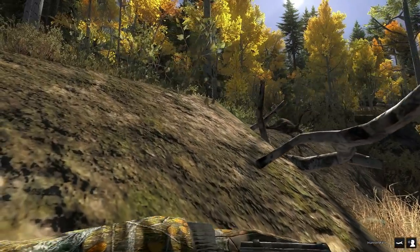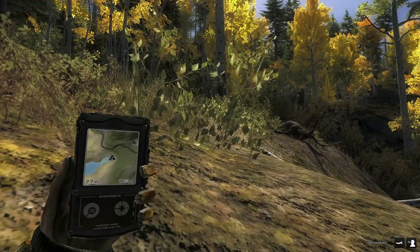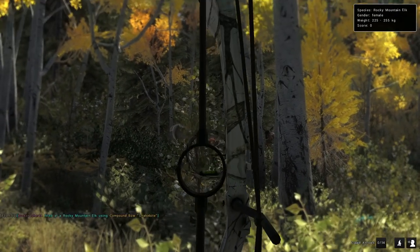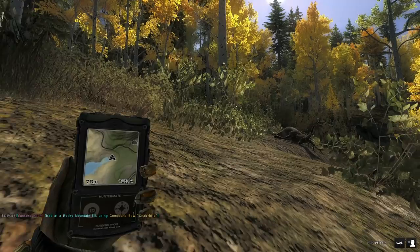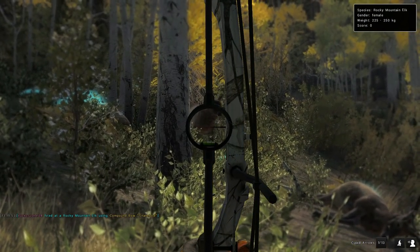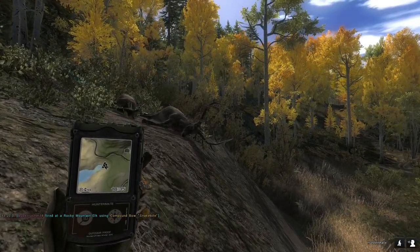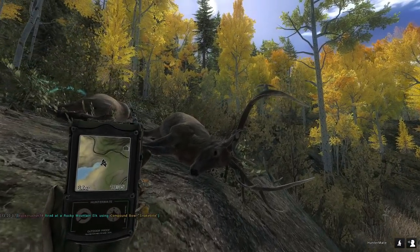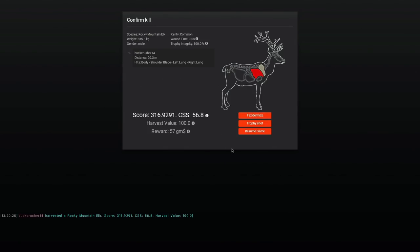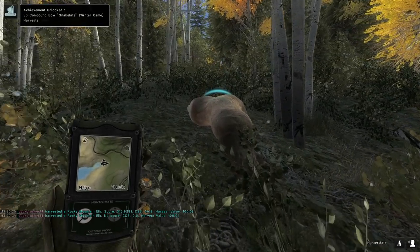There's another elk right here — we've got to be extra careful that we don't spook it off. There might actually be multiple. We took care of her and there's definitely one more elk right there. There we go — that actually went way better than I expected. Let's see what this bull scores; I'm guessing it'll be close to 300. It ends up being a 316 — kind of where I expected. We're not going to trophy shot that guy because it's not really anything too crazy. Let's claim all this stuff and jump back into the stand.